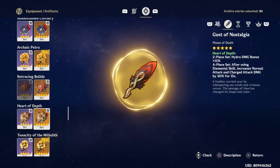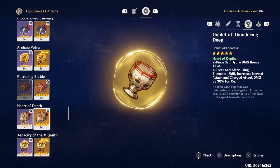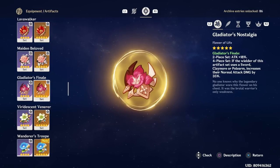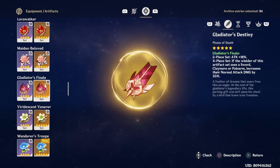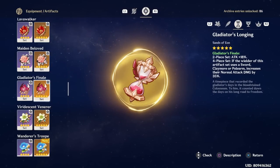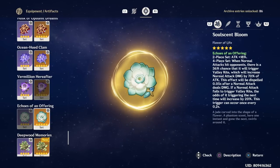Moving on to Ayato's best artifacts — the Heart of Depth is still his best option, mainly because of how strong the set is on a Hydro DPS, and how stable the buffs it provides are, ensuring Ayato's damage remains consistent. After that, you can go with a four-piece Gladiator's Finale if you have a very good set of those, since most players have a lot more Gladiator artifacts accumulated in their account.